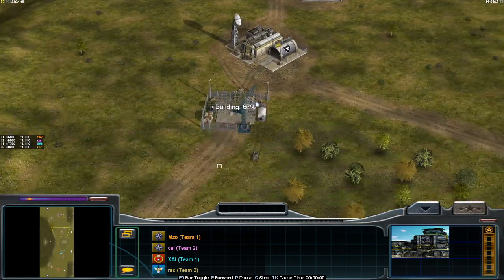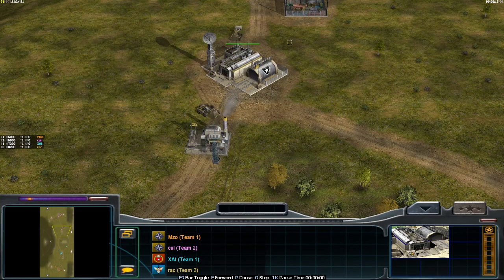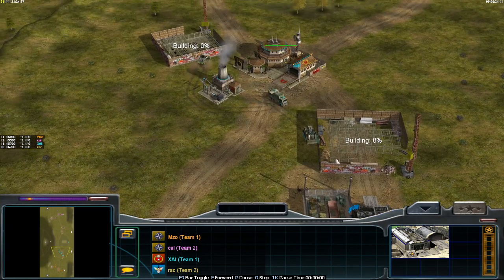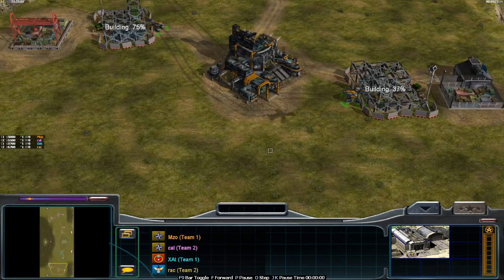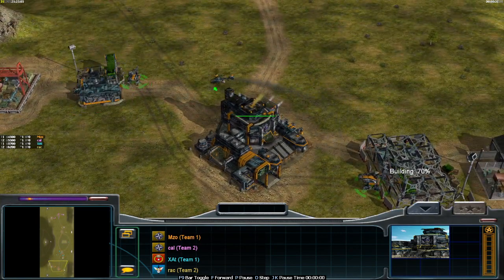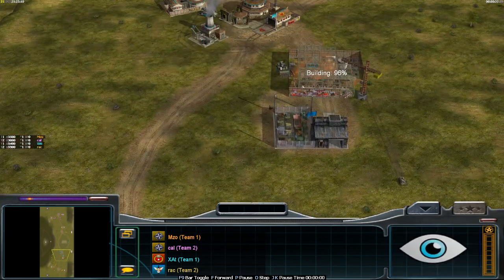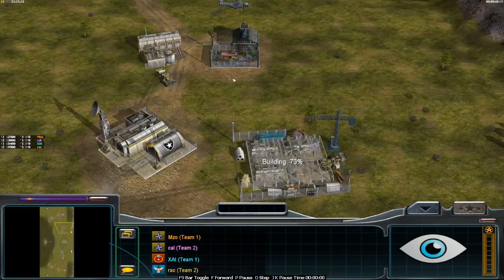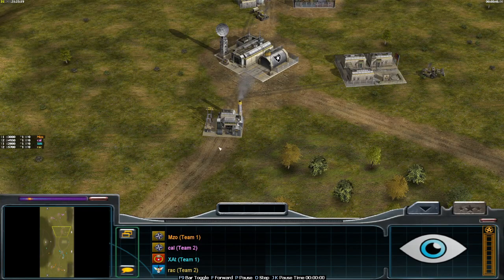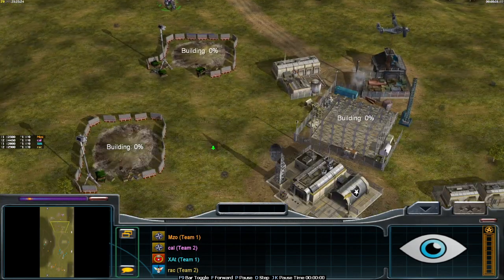We have Calvin in pink teaming up with Frost as Yellow USA versus Xadis as his favorite China in Cyan, and Mizo as the Orange ECA. So basically two veterans of the team versus two newcomers of the team, but pretty good players as well. The clash of generations it shall be.